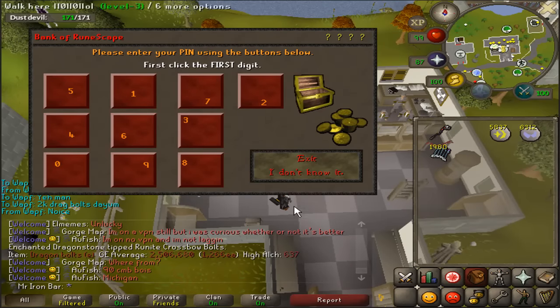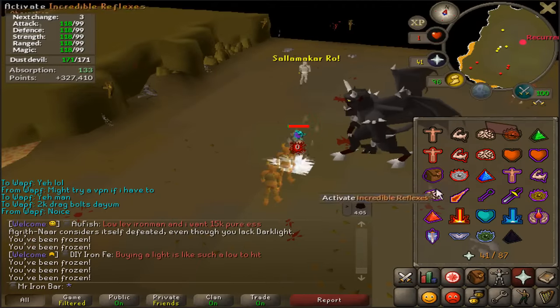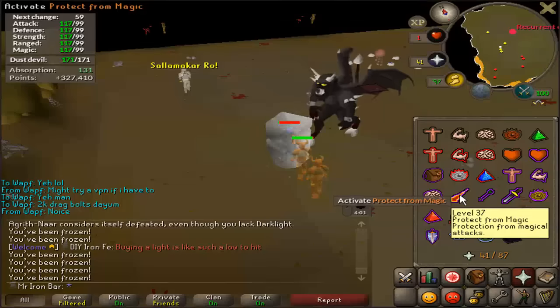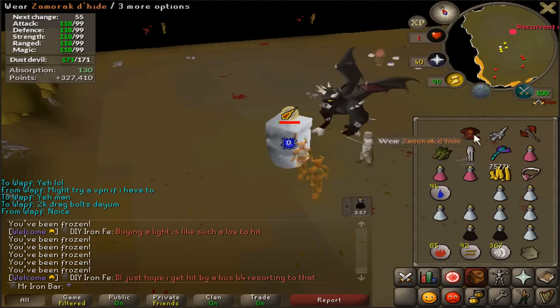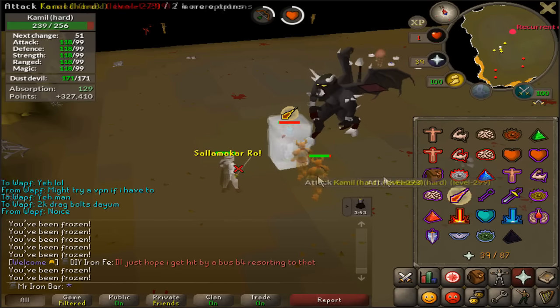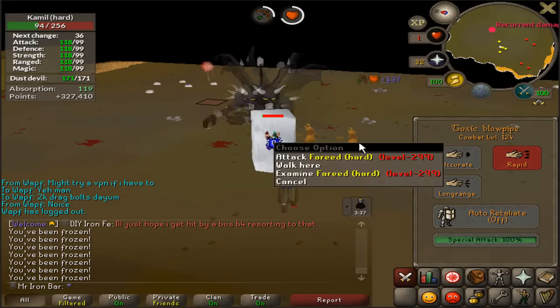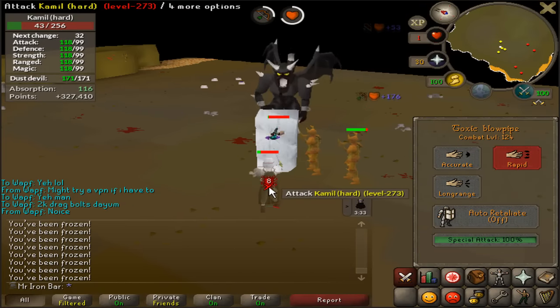Imbuing the Salve Amulet — so people have the biggest issues fighting Kamel in the Nightmare Zone. It's a really easy way to go about killing him: just start protecting from Mage. Because if you do that, you force him next to you, and then just get out your blowpipe and spam click. Have your prayer off. He's very weak to range, and pretty much all of the Desert Treasure bosses in Nightmare Zone are super weak to range.